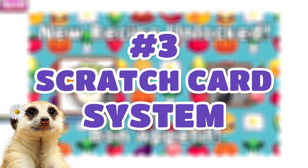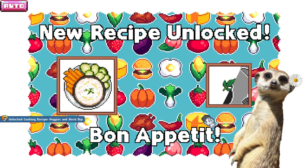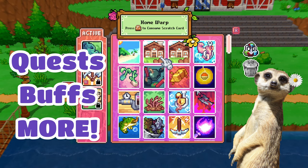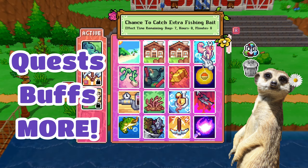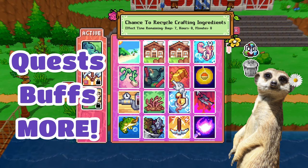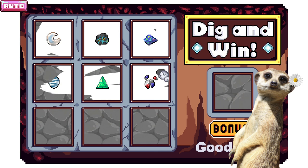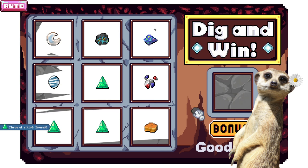Scratch cards are everything in this game. They play a big part as they don't only give actual rewards, but also give quests, buffs, some handy stuff, and even some treasure chests — which means more and more rewards. Scratch cards can really make it easier to progress in this game.